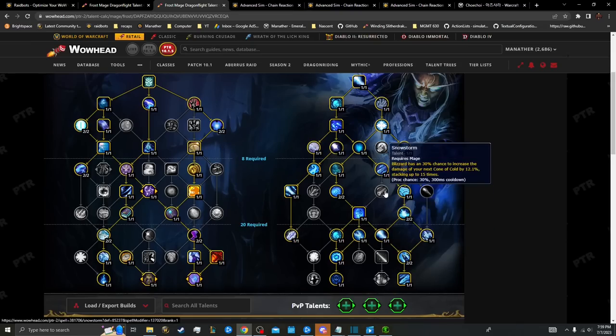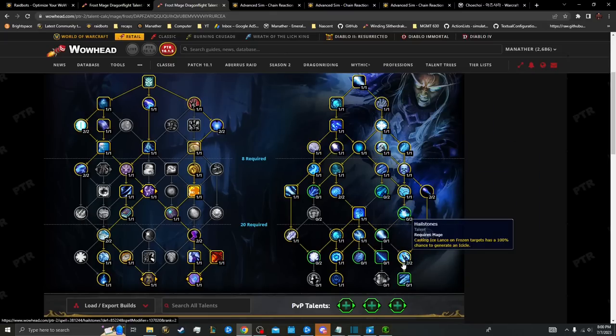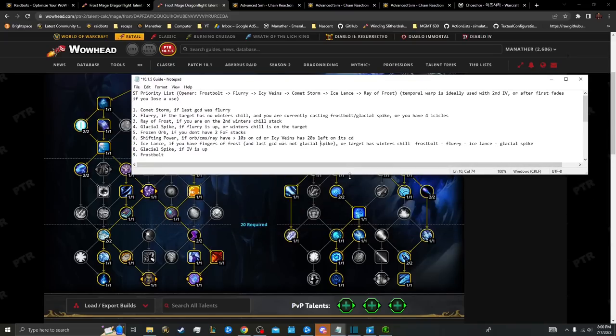Snowstorm at the moment isn't worth considering. For example, in a Brackenhide Hollow with Fortified, you'd almost certainly run the AoE-heavy build with Sub-Zero because there are so many targets and it does a lot of high target count AoE damage. Now let's talk about the AoE rotation.